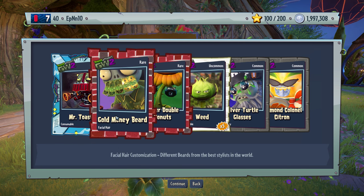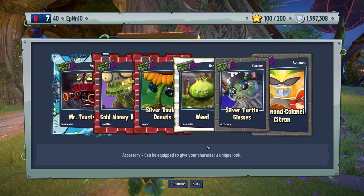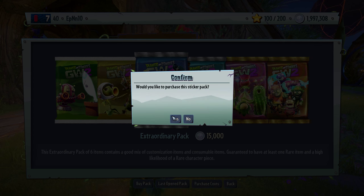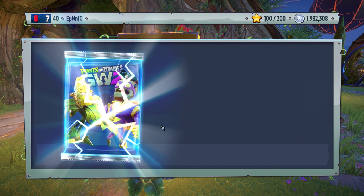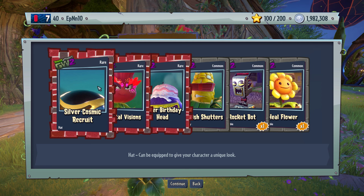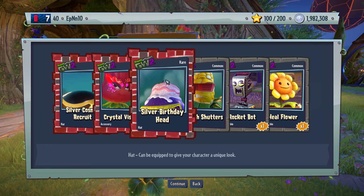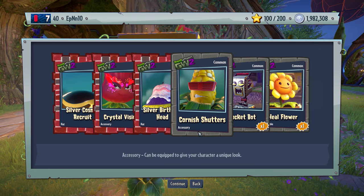Golden money beard. Nice. And that's pretty much all it — it's all diamond and silver stuff. If it looks nice, I'll show you something. Silver cosmic recruit. This is the citron stuff. Crystal visions, that looks nice. Silver birthday head. And Cornish shutters. Nice.